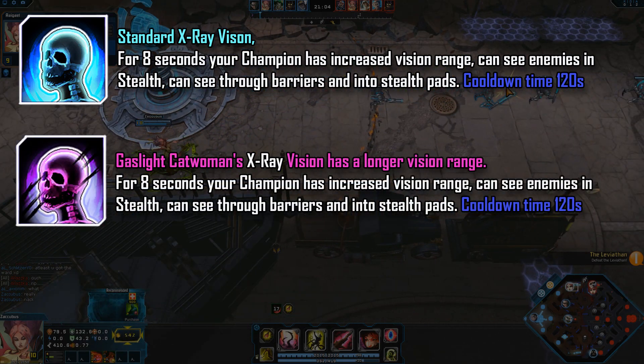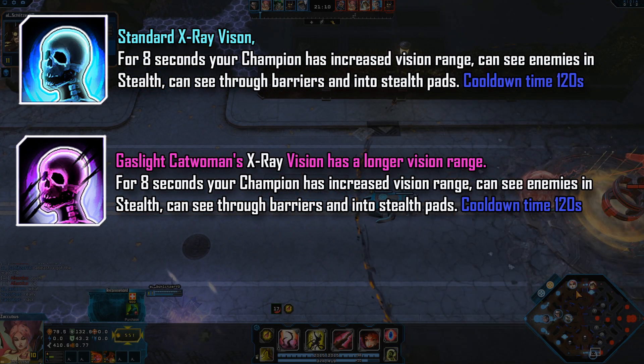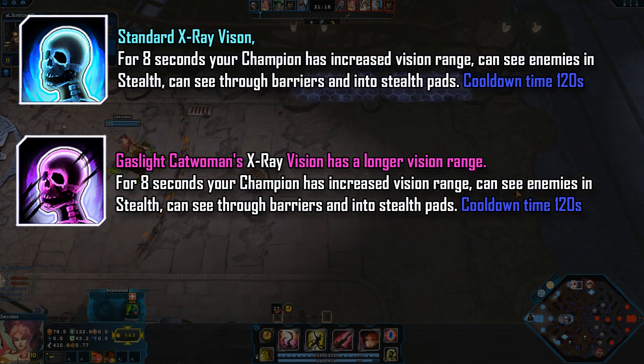Now this is one of the advanced versions — Gaslight Catwoman's X-Ray Vision. This gives a much larger vision range for those 8 seconds, so when you have it turned on you can see more of the map. This is useful because you can scout out whole entire areas to find cameras or if your enemy is nearby.